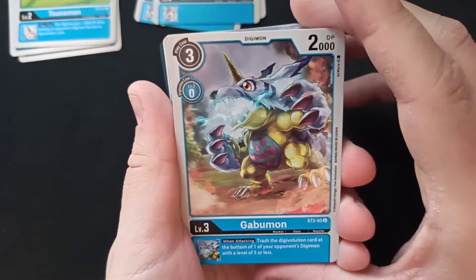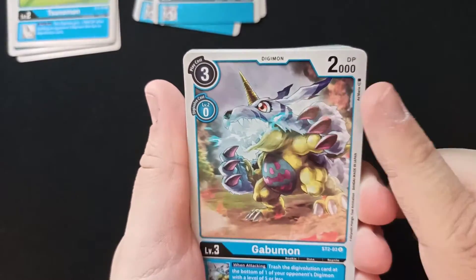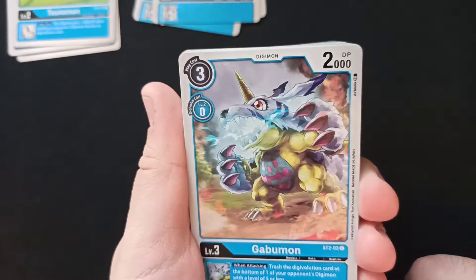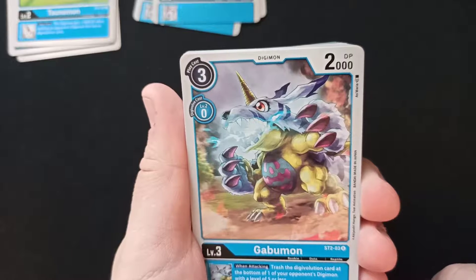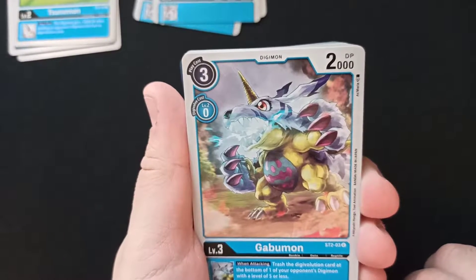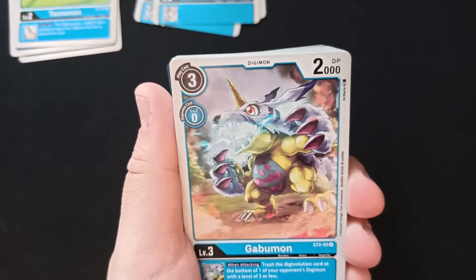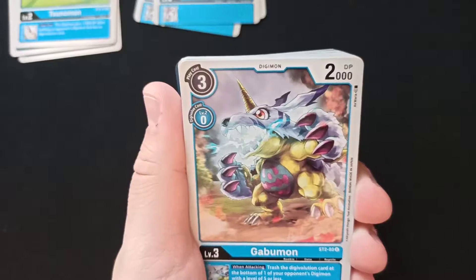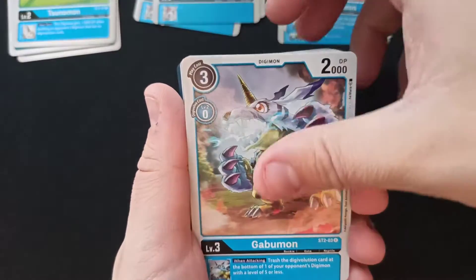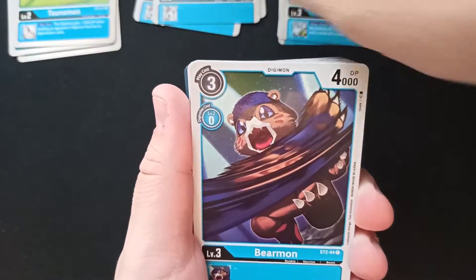Gabumon — that looks damn good. Gabumon, only 2000 DP. When attacking, trash the Digivolution card at the bottom of one of your opponent's Digimon with a level of five or less. Wow, you can actually put them down pretty fast then. So just getting rid of opponent's effects, which is pretty nice.